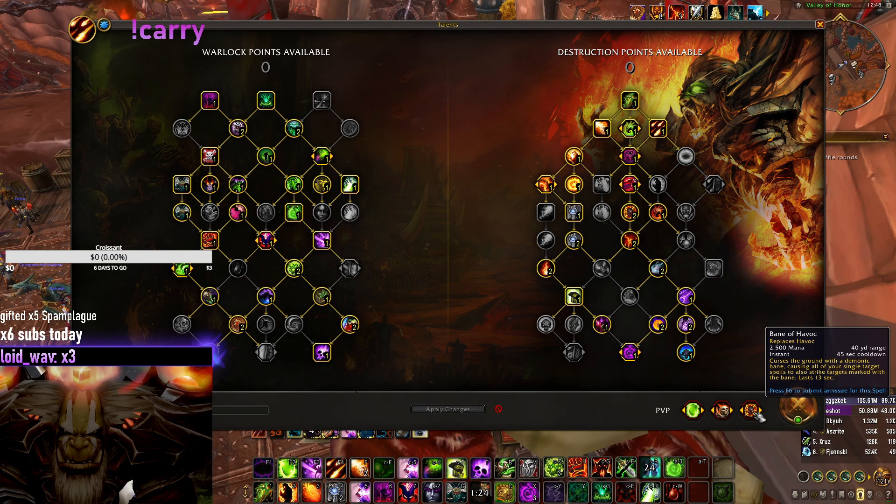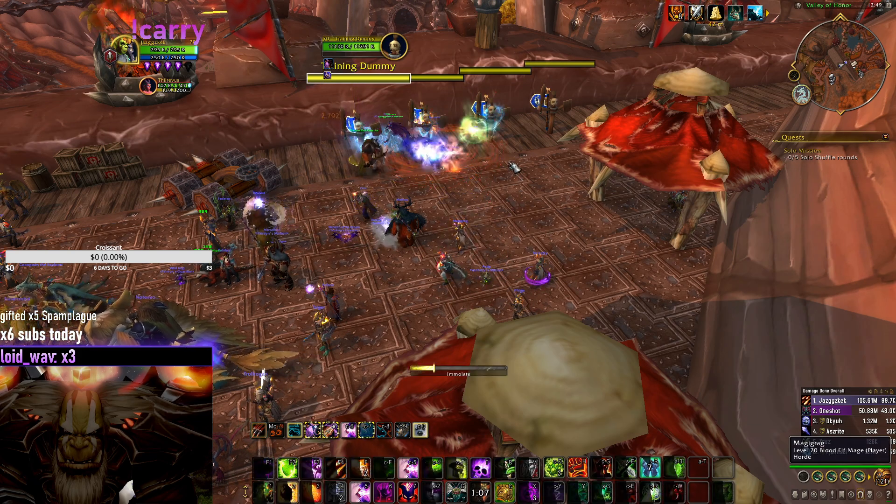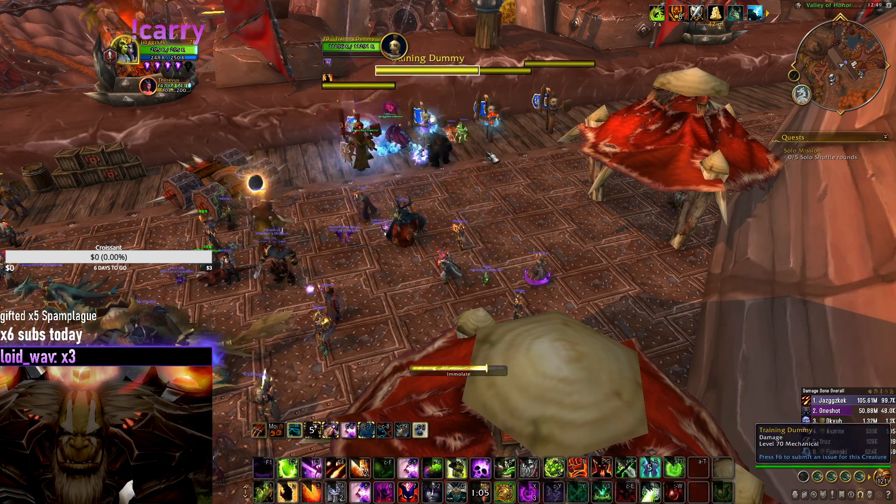It's permanently up or almost permanently up. This works against classes that have pets like Demonology Warlocks, or against illusions like Windwalkers — whatever you want to call them. The chance is higher because there are targets around the target you're hitting. Let me show it live — waiting for a proc.